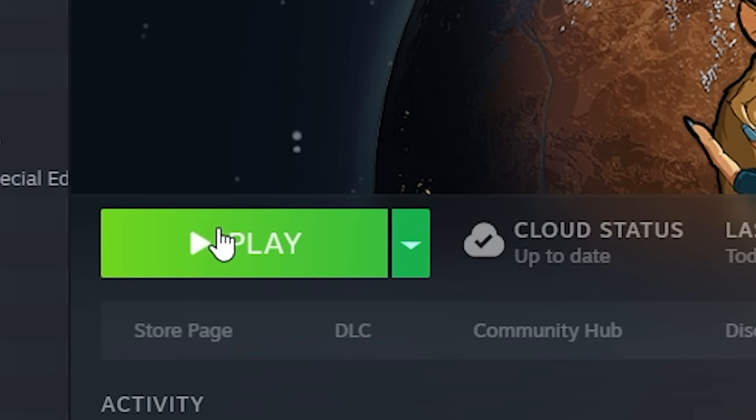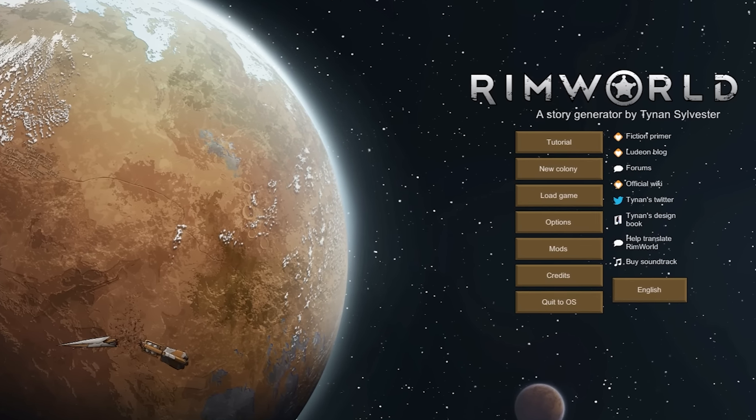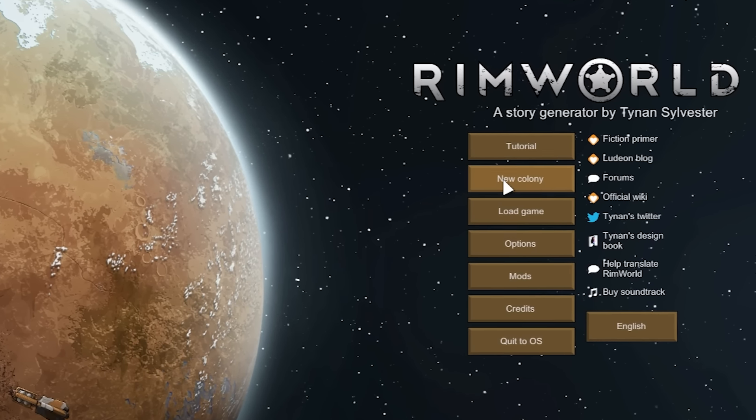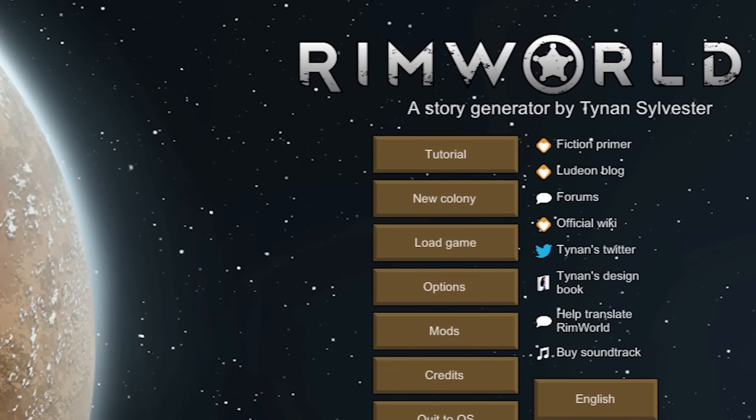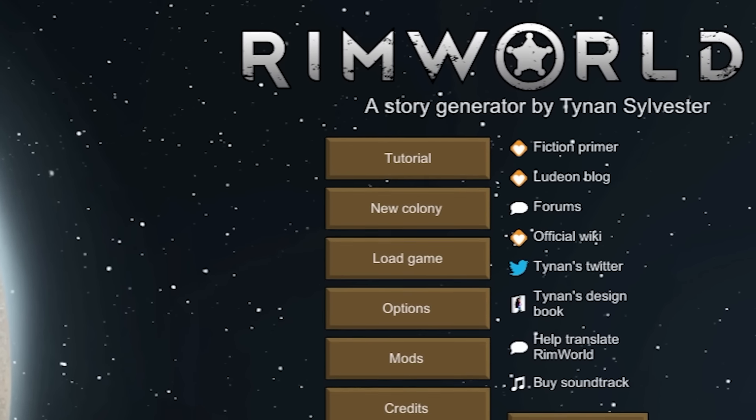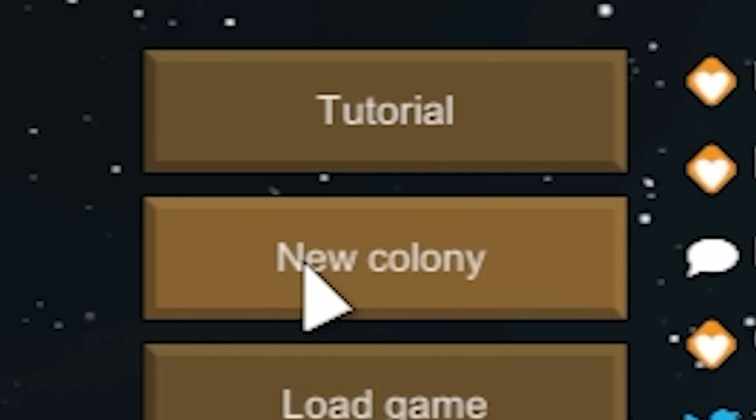Feel free to launch your game and follow along. Once you've booted up the game, welcome. On the top you can see a tutorial button — the game has a decent tutorial, but seeing as you're here, it probably wasn't quite enough. So don't worry about that; we have you taken care of here. Instead, we're going to dive right in and hit New Colony.